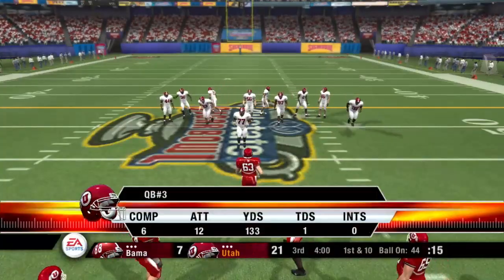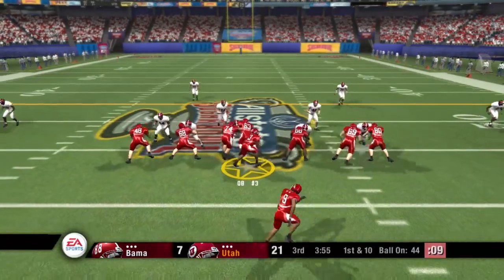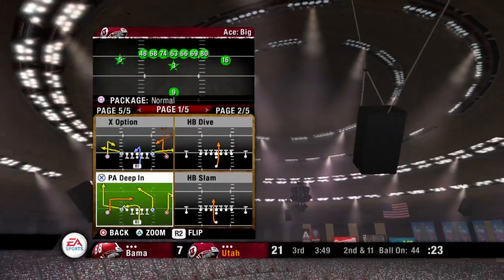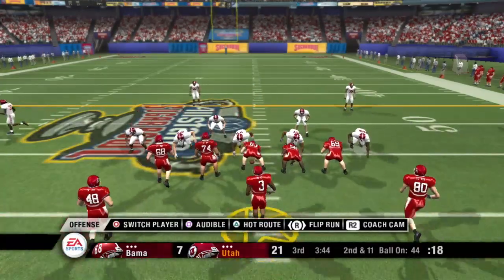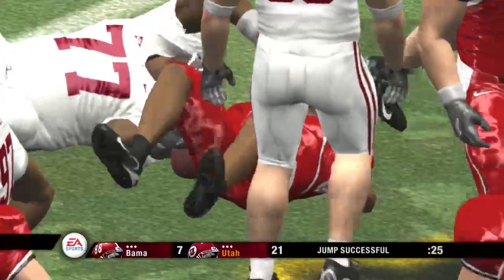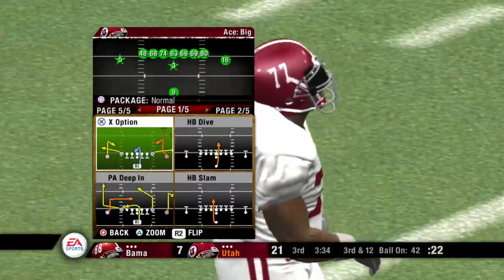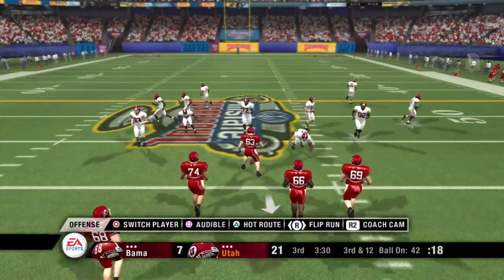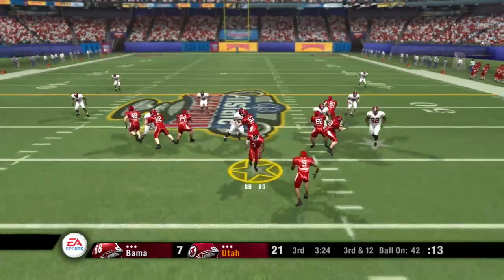First down, 10 to go, ball on the 44. Number 3 steps to the line of scrimmage, two tight ends in the formation — they'll run the option, he's gobbled up in the backfield. Boy, he is one big guy down there on that defensive line — the big fella's a hoss. Again, he'll get the call, and he's stopped behind the line. The lineman had a big push there to get in the backfield. For such a big guy, he's got some really quick feet. Once he gets moving, there's no stopping him — he's so big and strong that he's almost impossible to block with one guy.